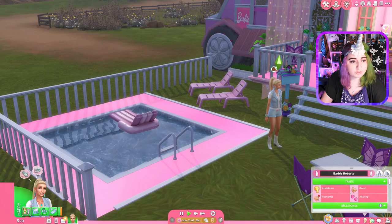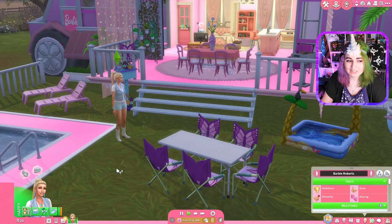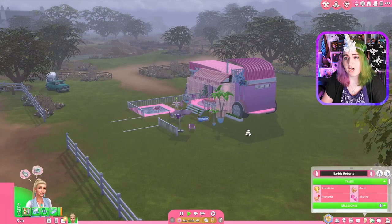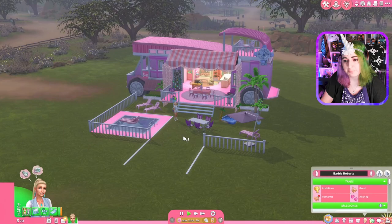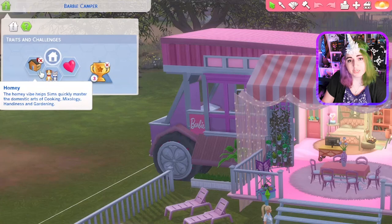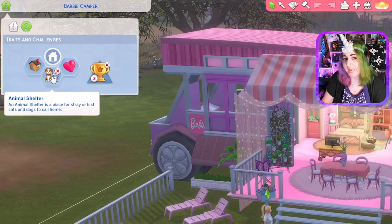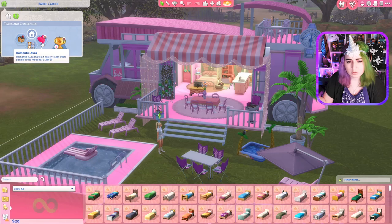Our rules: I'm starting with 20 simoleons on the small lot with Barbie's camper. We're gonna move on from just this camper after a short bit of time — maybe once I make enough money. I'd like to move her into one of the lots, like a 50 by 50 or 64 by 64, just so we have tons of space to make a really big Barbie mansion. We'll start work on that after probably the first couple of episodes. For the lot traits, I've added Homie, which helps sims master cooking, mixology, handiness, and gardening. Animal Shelter, because we want lots of animals. And a lowering romantic aura, which makes it easier to get people in the mood for love.